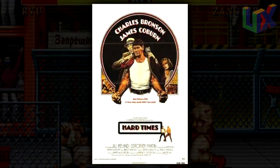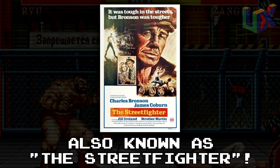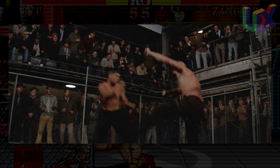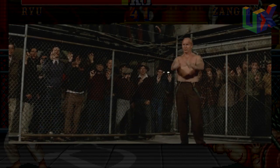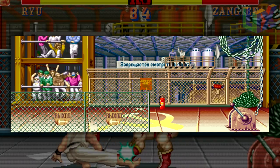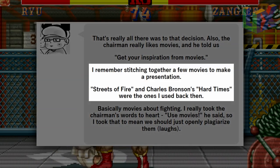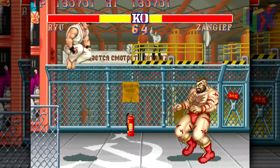If anyone has ever seen the movie titled Hard Times, starring Charles Bronson and James Coburn, then you might know where this one is going. The movie was released in 1975. It's the story of a drifter who turns to illegal underground prize fighting. During one of these fights, you might see a familiar background inside a warehouse with a bunch of spectators. Zangief's stage from Street Fighter features a warehouse with fencing and rails to keep the spectators back. The devs have even stated this movie helped them in the creation of Street Fighter — this was done on purpose and admittedly so.